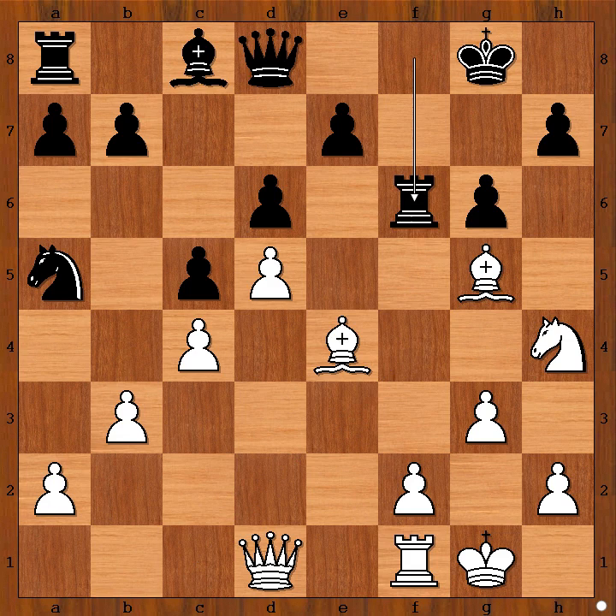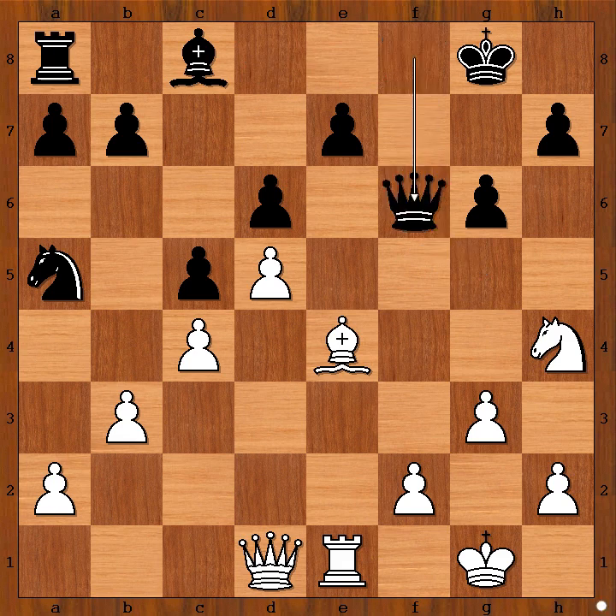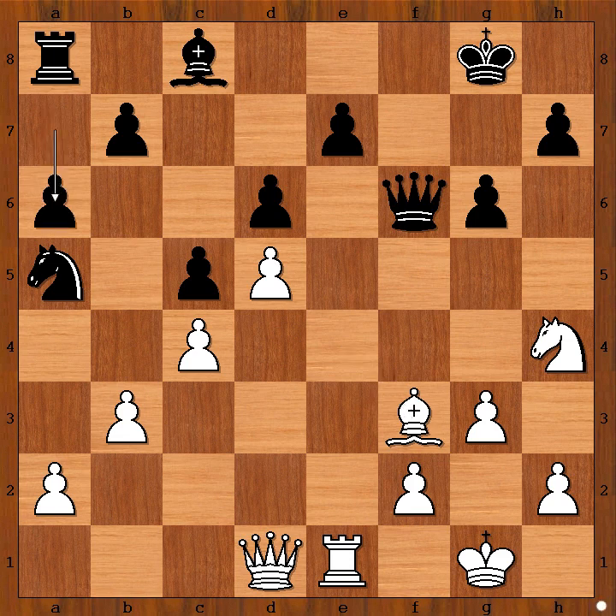He played rook to f6. White to move — most people would capture the rook, do you agree? Rapport played rook to e1. Queen to f8, bishop takes on f6, queen takes on f6, bishop to f3. A6, intending b5 and a counterattack on the queenside, because black's pieces on the queenside are still sleeping.